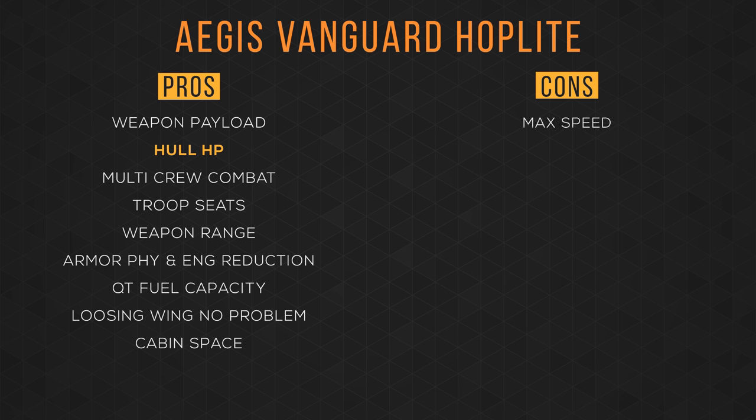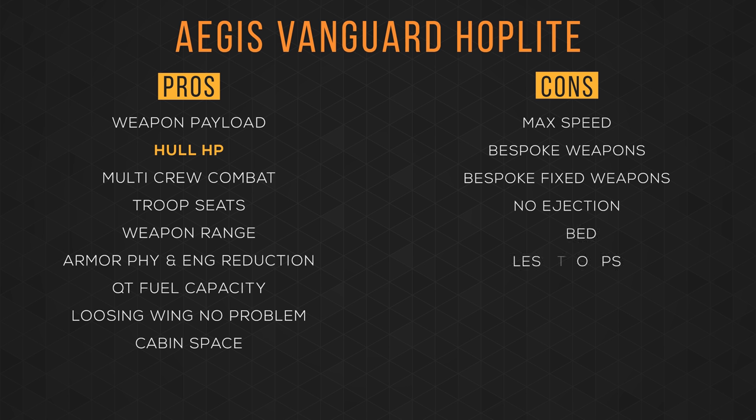For cons: its max speed is terrible. Having bespoke weapons means less variety of choices, and having them fixed removes the option to be fully gimbaled. It doesn't currently have an ejection feature. Compared to other dropships, it doesn't have very many seats — the Cutlass Black can hold just as many ground troops in the cargo hold. It's a dropship with no weapon placements to support troops once they're on the ground like the Valkyrie can. It has only one egress point, making drop troops' exit predictable. And my biggest gripe is its price at 3.1 million alpha UEC — this is outrageous.